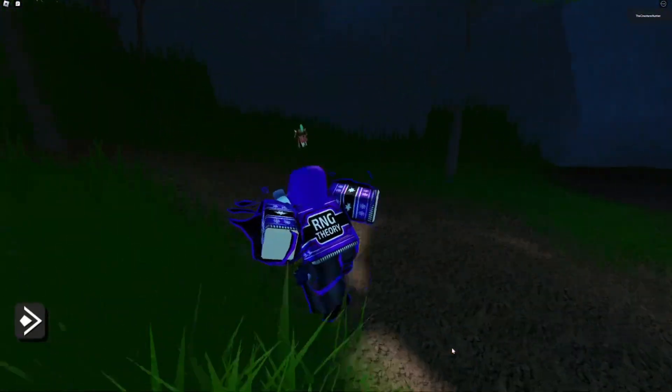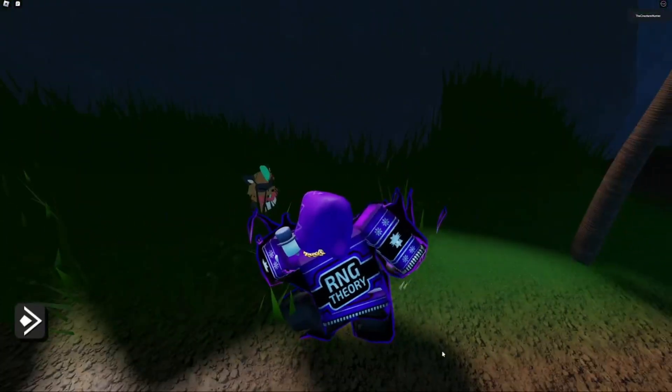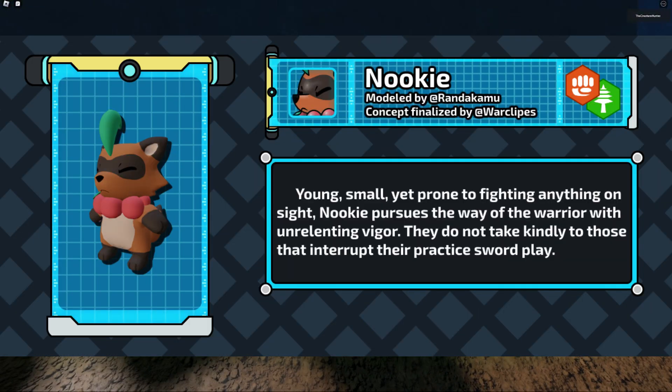First off we have this brand new Kunalite — I'll show an image on screen — this is called Nuki. Nuki seems to be a brawler and plant type, and here's his description: 'Young, small, yet prone to fighting anything on sight, Nuki pursues the way of the warrior with unrelenting vigor. They do not take kindly to those that interrupt their practice swordplay.' I think this is really cool and it's just another example of Randa's amazing modeling, so I'm super excited to see more of Nuki.